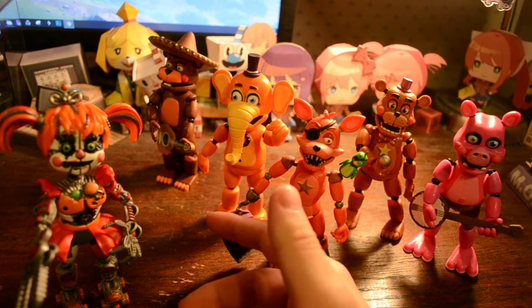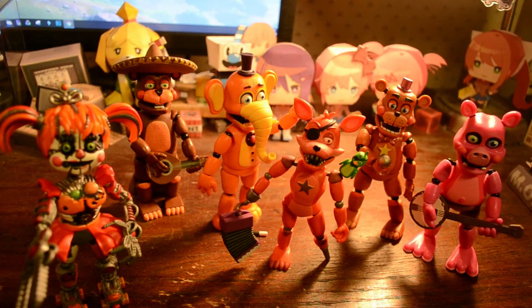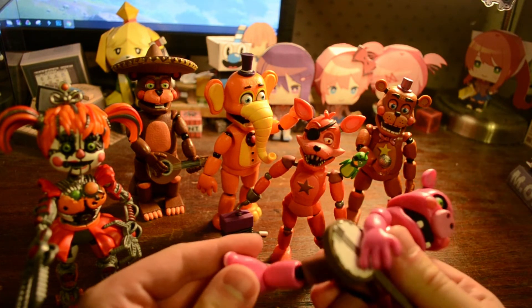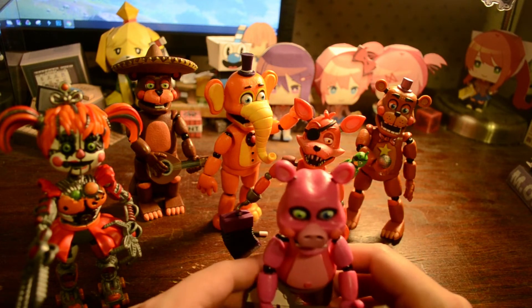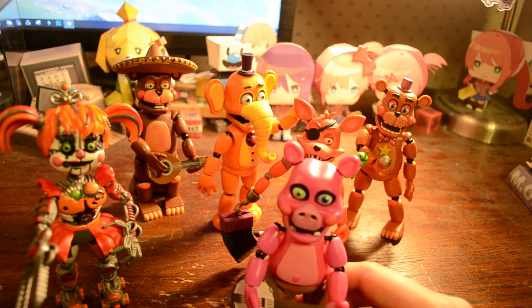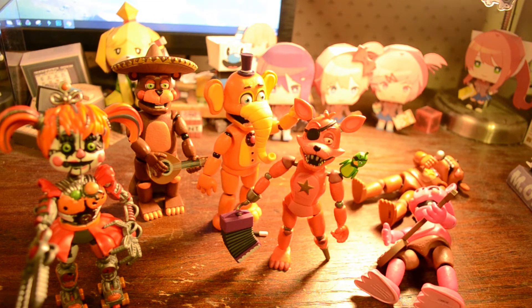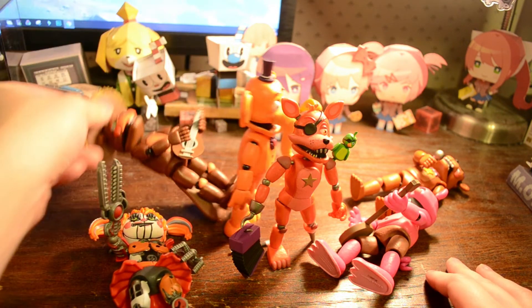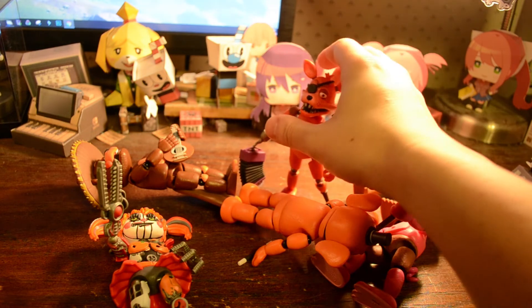Thank you for watching, guys. This has been the five — actually six — figures you get for the Pizzeria Simulator FNAF figures, and they're really nice quality, really good paint jobs, and they look awesome. They're very well poseable, which I was surprised about. You get a good amount of flex in each joint, and you can pose them however you want. They were 10 to 15 dollars each, and then you get the sixth figure for free by putting each piece together — same thing they did with Sister Location. I'll see you in the next video.